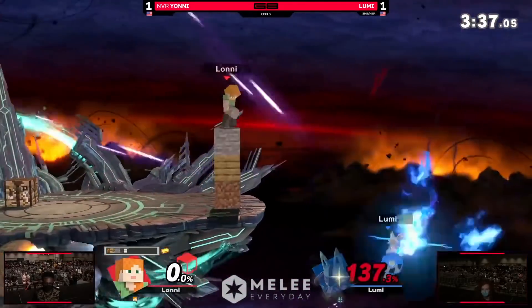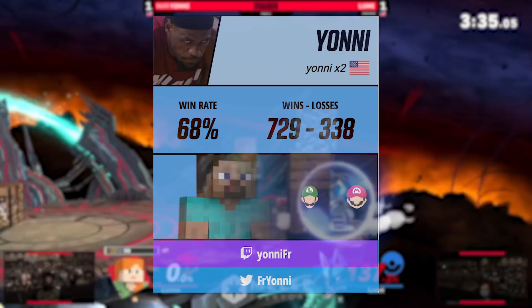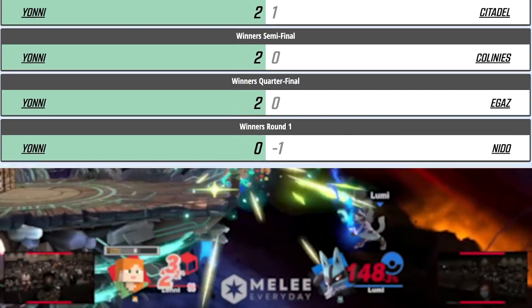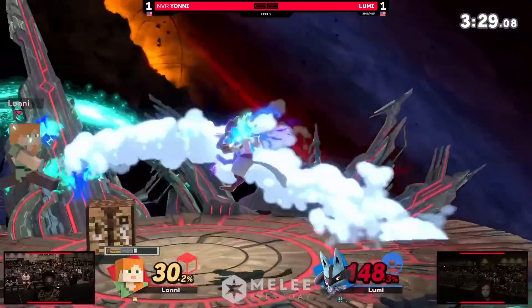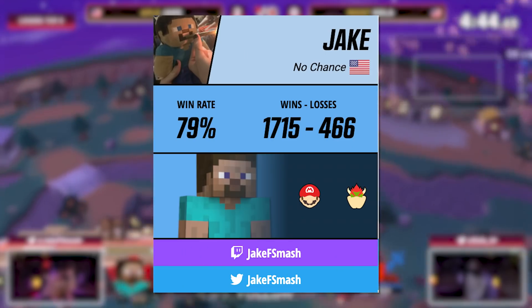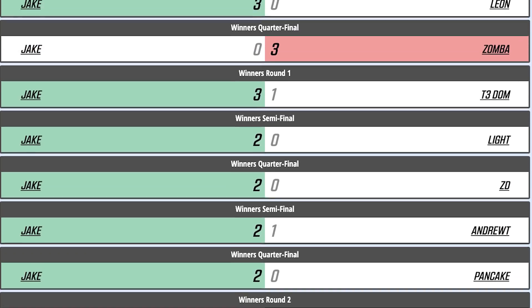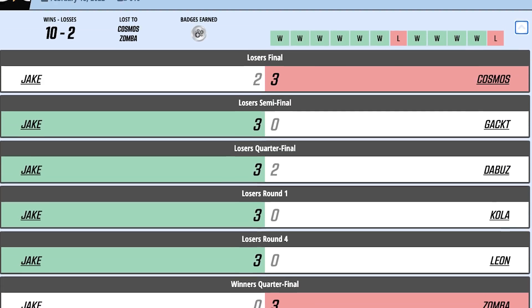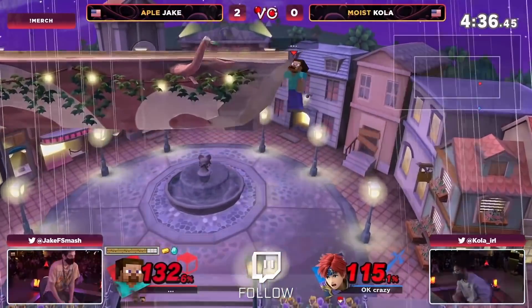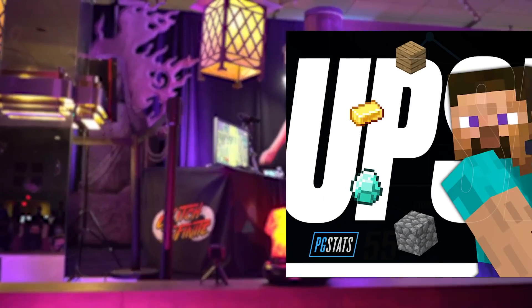Steve players have already been on the rise in the United States. Yanni made waves at Riptide, placing ninth with a win over DaBuzz, and recently returned to the ranks of Super Major Top 16s with his 13th place finish at Genesis 7. Jake went off at Glitch Infinite, defeating Gakt, Light, Kola, and DaBuzz en route to third place — the first Top 8 finish for a North American Steve player in a major.